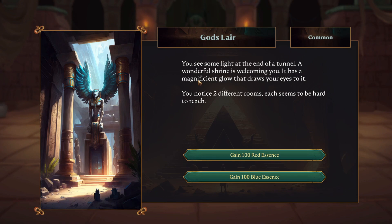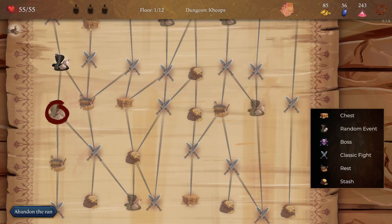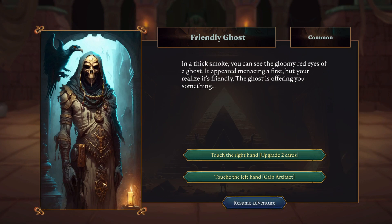There's some fruit resting, a snake and dice — an event maybe. God's lair common. It would be nice if the atmosphere changed with the event, but the art style is beautiful. 'You see some light at the end of a tunnel — a wonderful shrine is welcoming you. You notice two different rooms, each seems hard to reach.' We can choose to gain essence — 100 red essence. There's a dot missing here. Resume adventure. Another event — a friendly ghost! I can look at this.